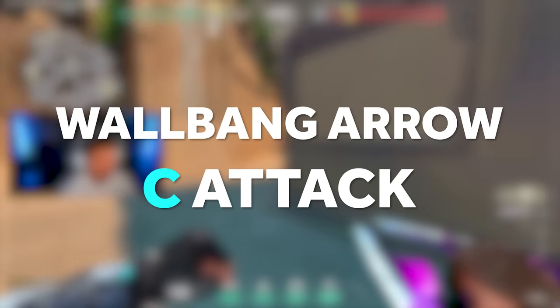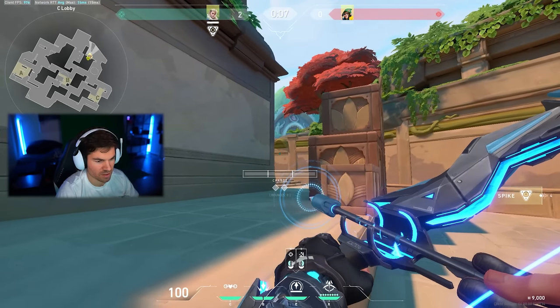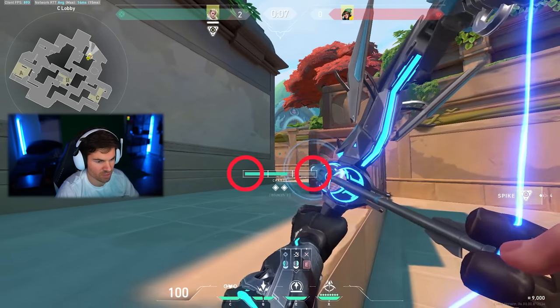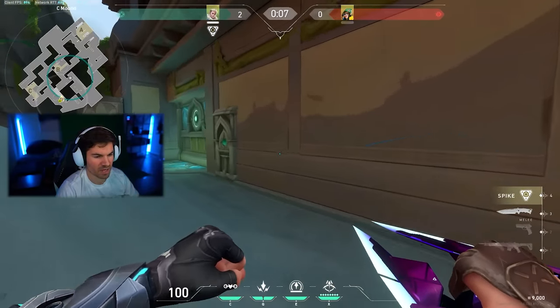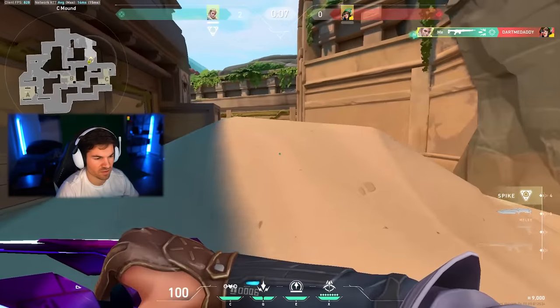For the wall bang from C main into C door, get into this corner and align your charge bar with these lines on the wall — the line and the line on the box. Do a full charge double bounce, revealing the area. The only thing I don't like about this one is that the timing is a little off on the first scan, but you can still hit it, especially if teammates have a heavy weapon. This is probably one where some of you could try to find a better one.